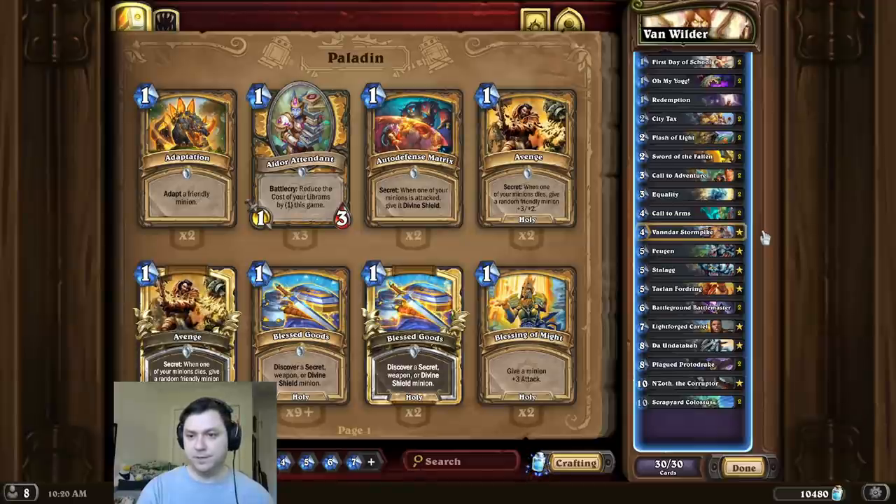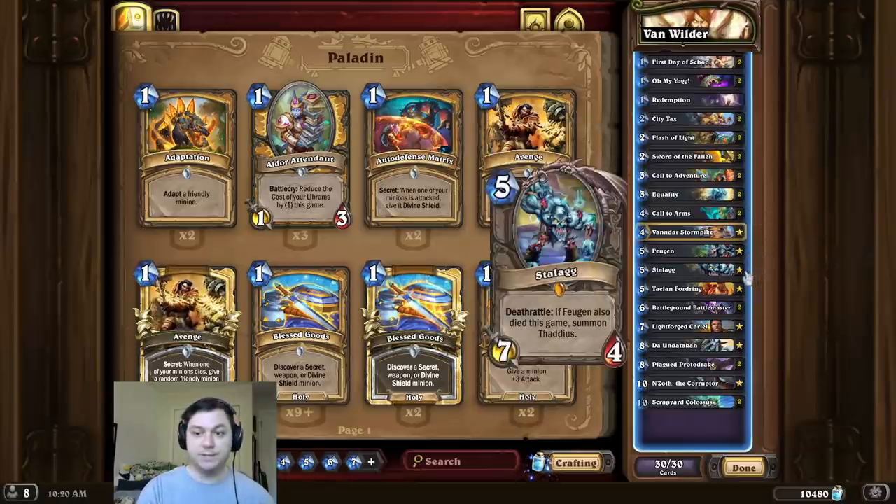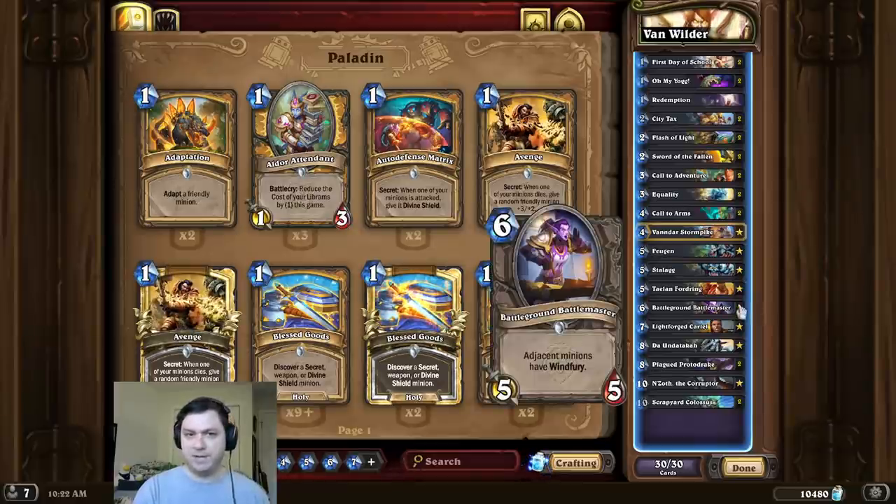So for this combo, we're first going to start by playing Vandar, and then we play Cult Arms. Because of the reduction, Cult Arms can now pull out 5-drops from our deck, including Fugen and Stalag. And once we have Fugen and Stalag on the board — or Thaddeus — we can then use Battleground Battlemaster to do a massive amount of damage.